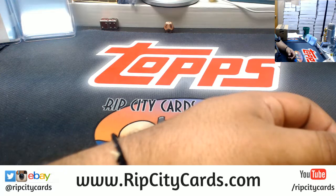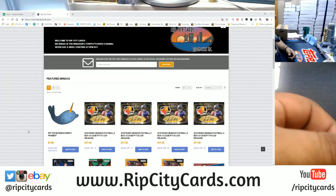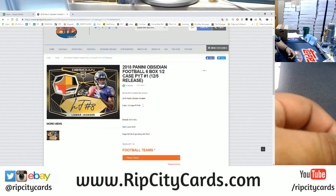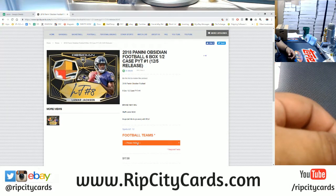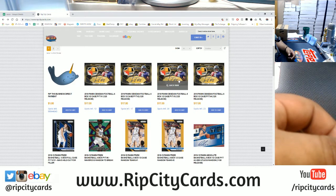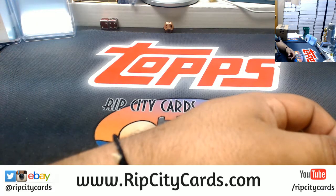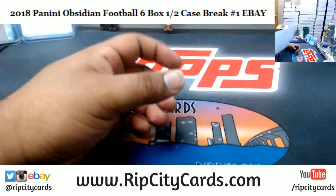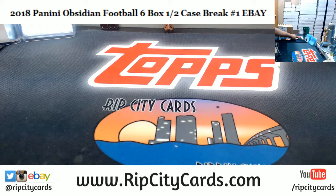Let me bring your attention to our website guys — we also have breaks on our website at RipCityCards.com. If you are a first-time customer to the site, you can save $15 on your first website purchase. We got Obsidian Football on our site — pick your team, half box style, just like we got on eBay. I got 12 teams left on this one; as soon as we sell all the teams we will break it, so this could potentially break today. Teams available include Niners, Browns, Bucks, Cardinals, Jaguars, Jets, Lions, Panthers, Raiders, Redskins, Seahawks, and Texans. We also give away $100 every night — every 30 purchases on our website, we give away a hundred dollars at the end of the night. So the more we sell, the more we give away!